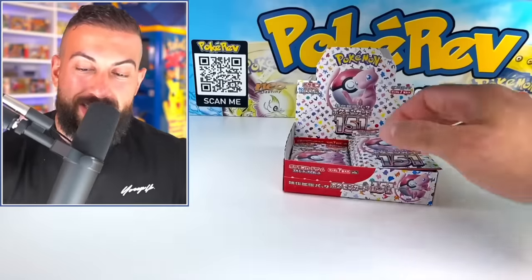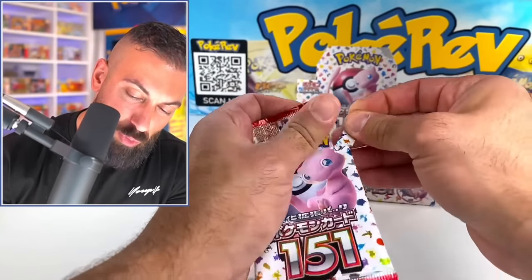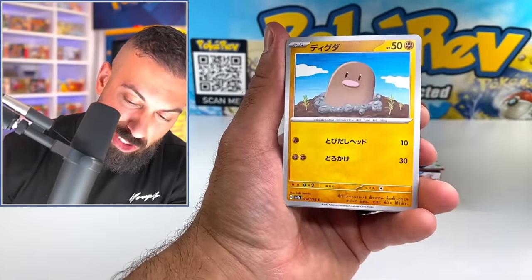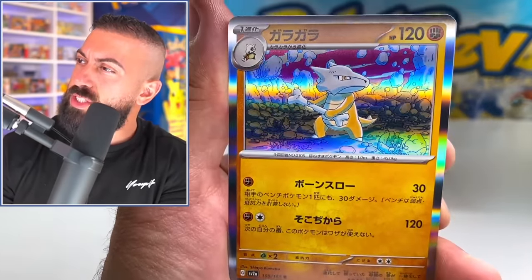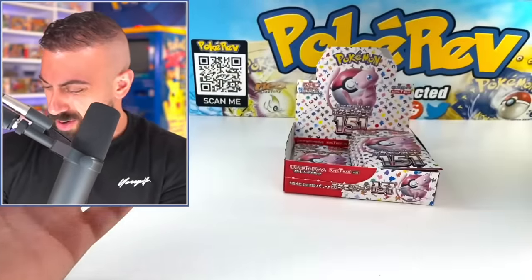Kabuto and Kingler. This set is also releasing in English September 22nd. I'm wondering if we'll get the Master Ball reverses or not. I feel like we won't, but I also feel like I wouldn't be surprised if we did. So I could see it going either way. We got Staryu, Diglett, Rhyhorn, Marowak. All these artworks are really unique for the holos and actually all the artworks in general.